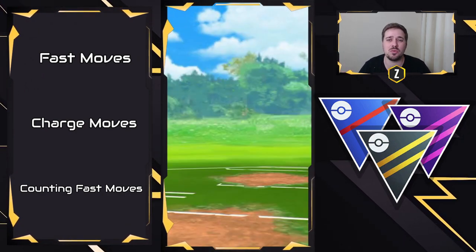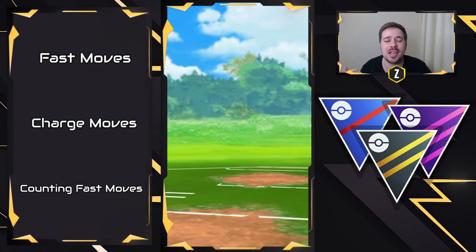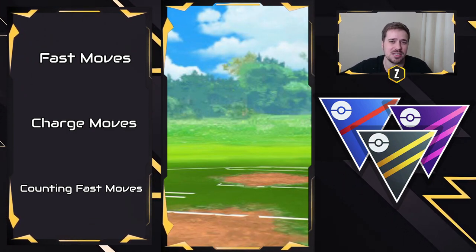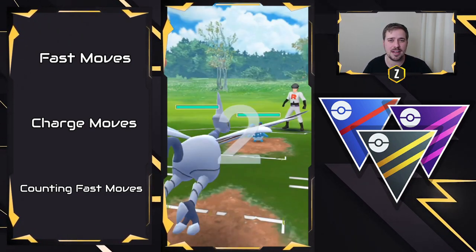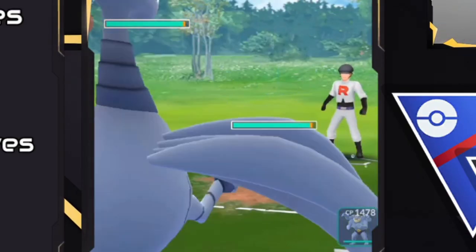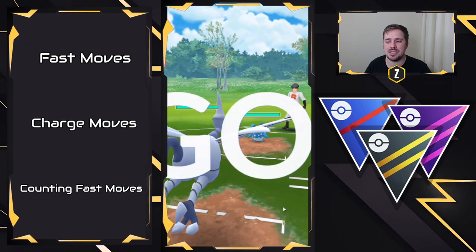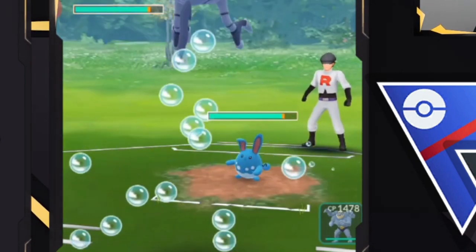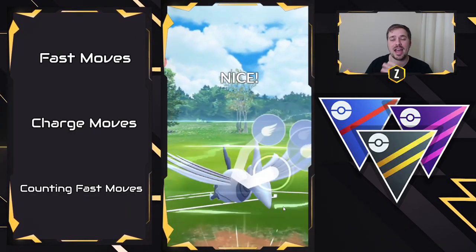If you want to know what moves look like for yourself, try Pokémon you have in your own inventory — go against the team leaders and know the fast move. What I want you guys to focus on is the animation of Azumarill. Every time it does the animation and throws the Bubble, that is one fast move. We're going to play it back and count together: one, two, three, four, five — there's Ice Beam; six — there's Play Rough; seven — there's Hydro Pump. They have enough energy for Hydro Pump, but because they didn't click on their charge move, I throw Brave Bird and I'm looking to swap into Azumarill to catch their charge move because they weren't throwing it right away.